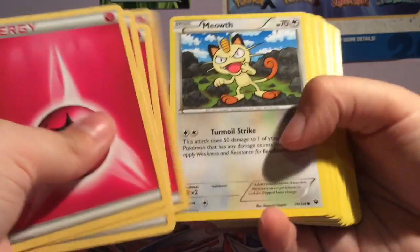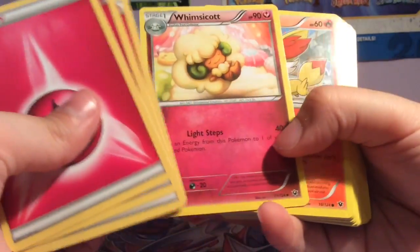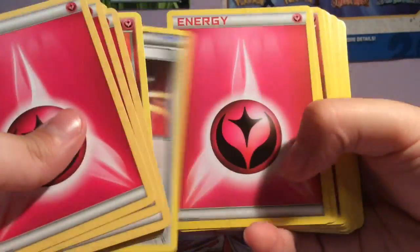That's fairy, fairy, and fire - that is a cool combination. Fairy energy, fairy, fairy... Whimsicott, Fennekin, Watchog.